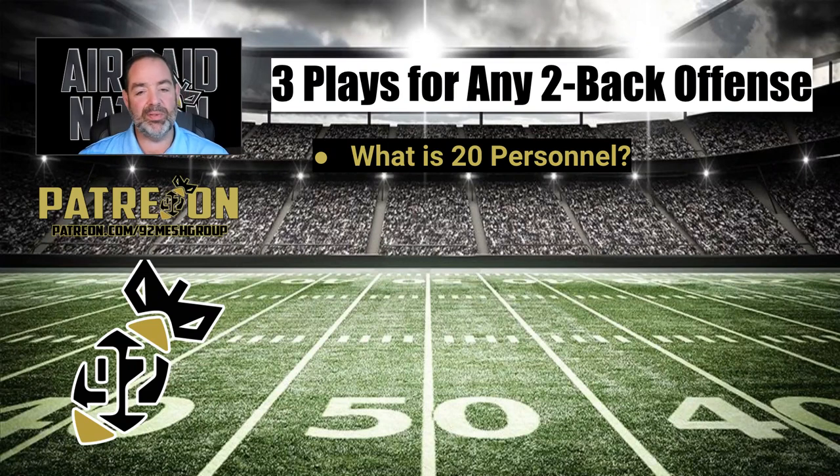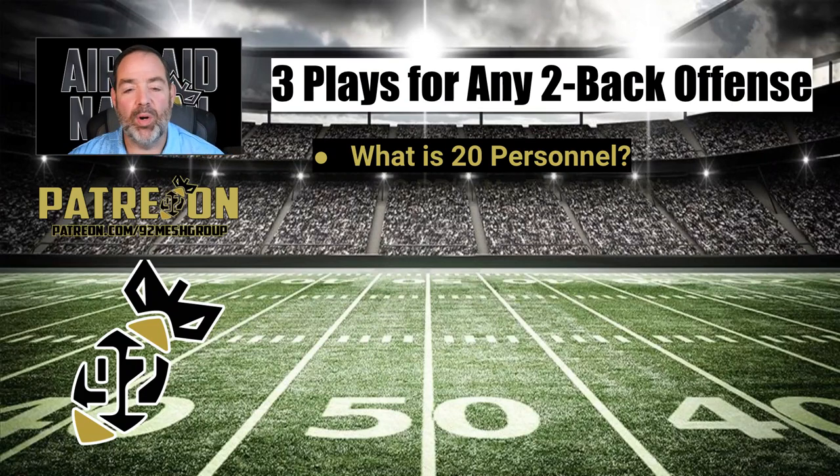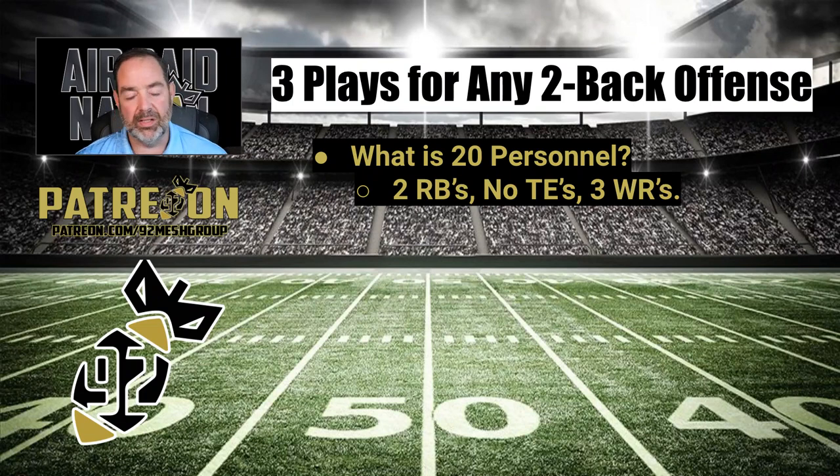One of the things I forget sometimes is that I'm talking to coaches from different levels, so I apologize if I don't explain stuff well enough. If I don't explain something, ask me a question — I usually try to get back to you, especially on Twitter. So what is 20 personnel? 20 would be the number of running backs, zero is the number of tight ends, and then obviously you would have three wide receivers. So 20 personnel gives you two running backs, no tight ends, three wide receivers. A lot of the spread people are doing this now, including sniffer guys, sometimes bringing in an extra tight end and putting them in the backfield to move them around.